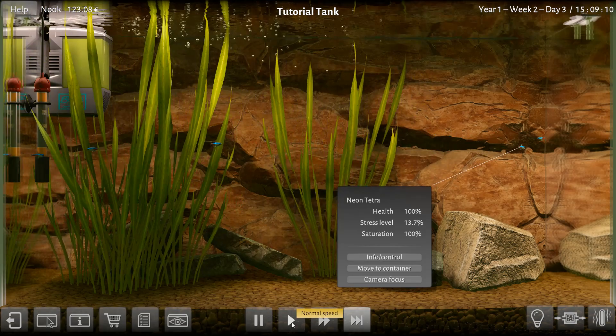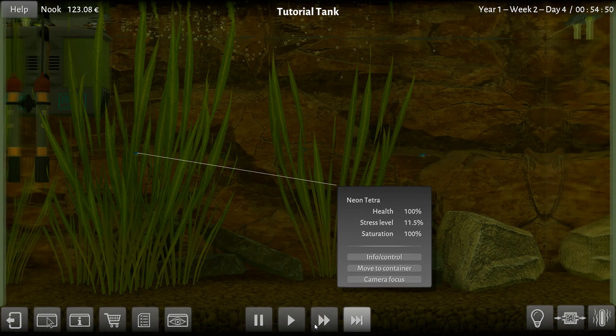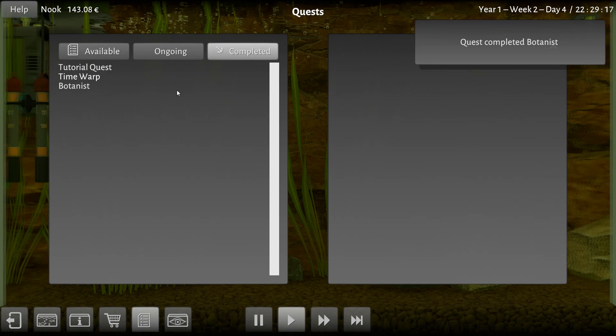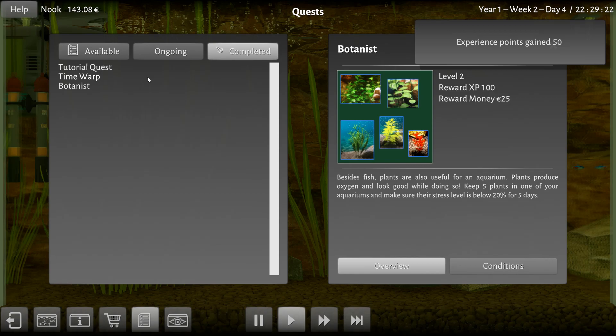How does he feel? Oh yeah, he loves this place. He's so chill. Next, let's just fast-forward this and complete some quests. There we go. Oh, botanist is done — we've completed that one, which got us 25 euros. Got some experience as well. Does that give me level two? I don't know how to tell what my level is.